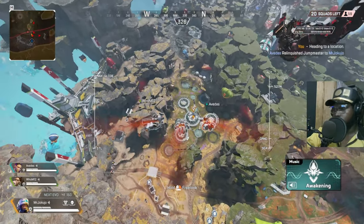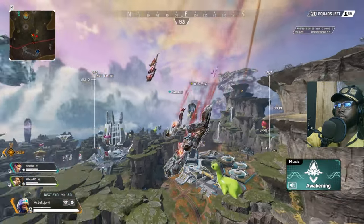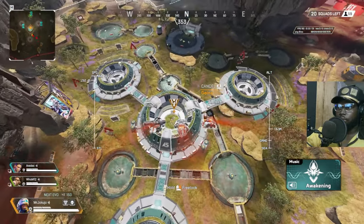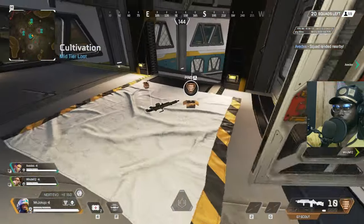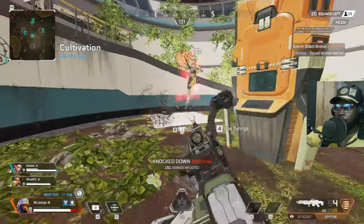Hello my people. So today in this video, which is directed towards Newcastle mains or players who are interested in cheat spots, you can set up your ult as Newcastle. A cheat spot is an area only Newcastle can get to, and obviously movement characters as well — they can almost go anywhere, so you're never getting away from that. But other legends that don't have movement can't get to you, so this can be somewhat beneficial.